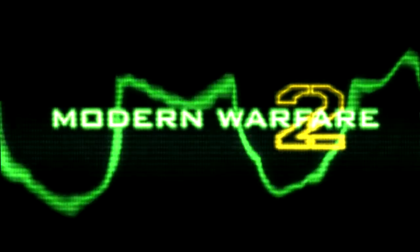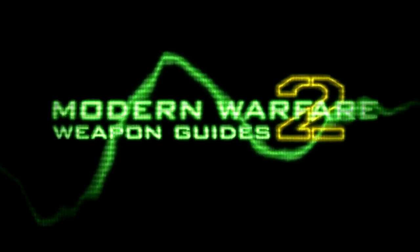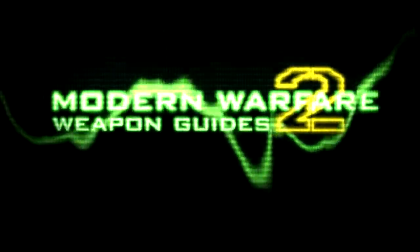Hello and good tidings. Xbox Ahoy here with Episode 9 of my Modern Warfare 2 Weapons Guides. This time we are looking at the second available assault rifle, the FAMAS.